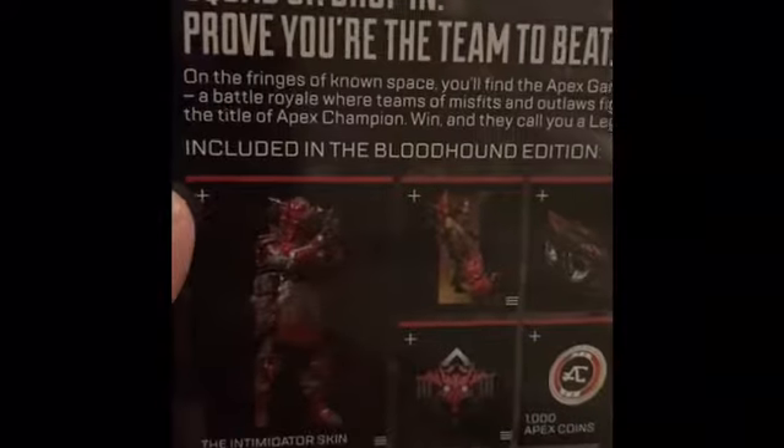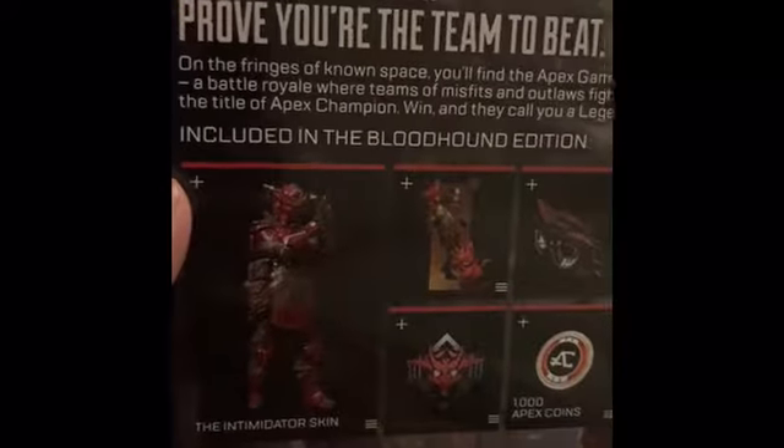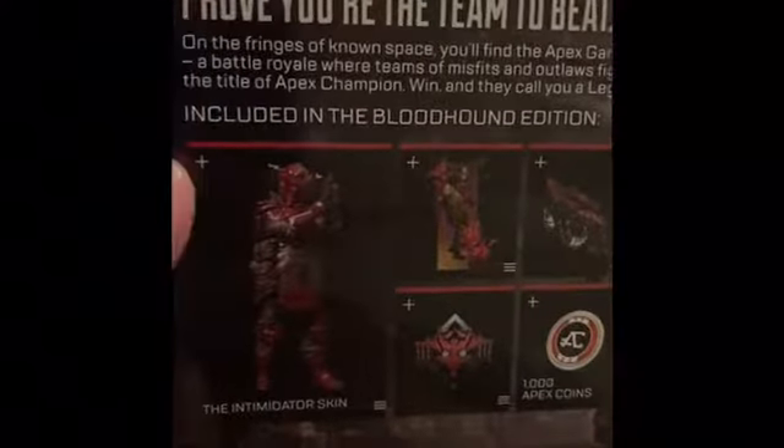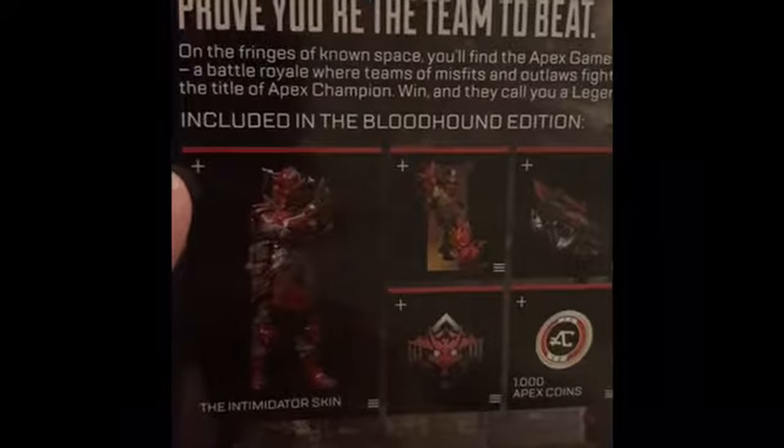Squad up, drop in, prove you're the team to beat. On the fringes of unknown space, we find the Apex Games at Battlerail, where teams of misfits and outlaws fight for the title of Apex Champion, and they call you a legend.